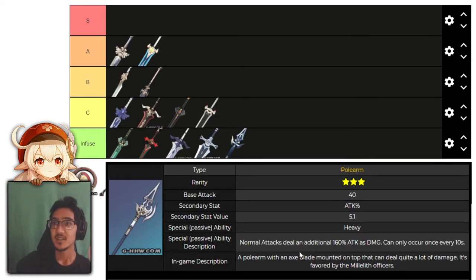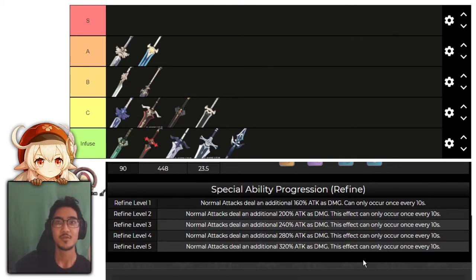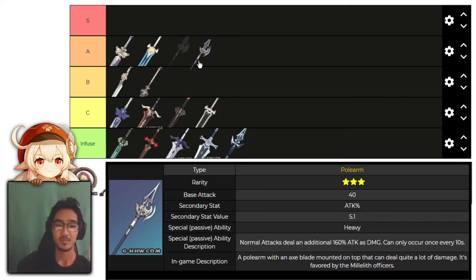Now for polearms, we have Halberd. Normal attacks deal an additional 160% attack damage once every 10 seconds, going up to 320%. This is a really good option on Xiangling. It's very universal, has attack percent as the main stat, and is easily refinable. It has the same type of effect as Fillet Blade — you deal damage and every so often you do an extra burst of damage. I'm going to put this in B tier. What we're looking for is just straight raw attack increase, and this does exactly what it needs to do.